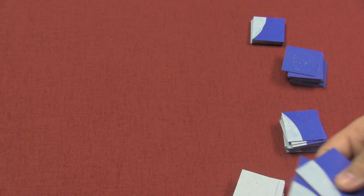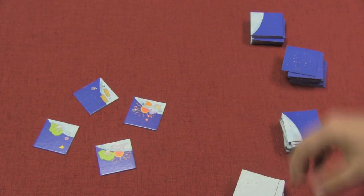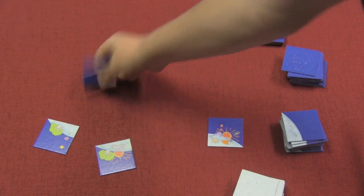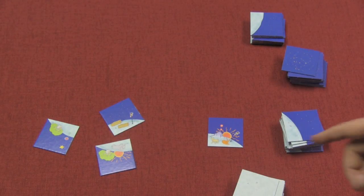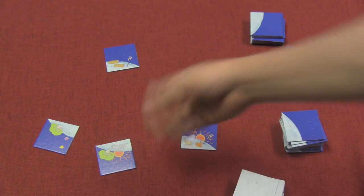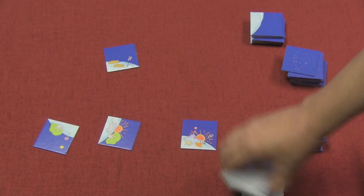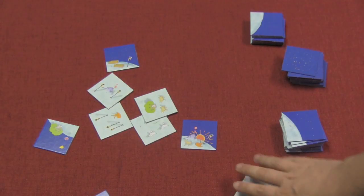The way this game works: one person goes first and takes tiles equal to the number of players, placing them in the middle. They pick one tile and add it to their planet, then they pick who goes next. That person takes a tile and picks who goes next, and so on. The person who picks last draws the next stack of tiles and puts them in the middle for everyone to take from.